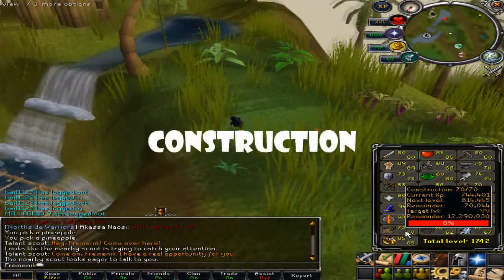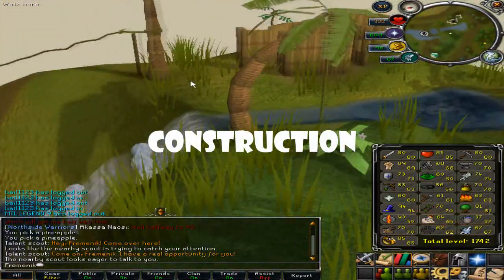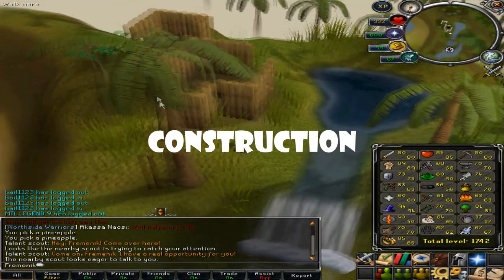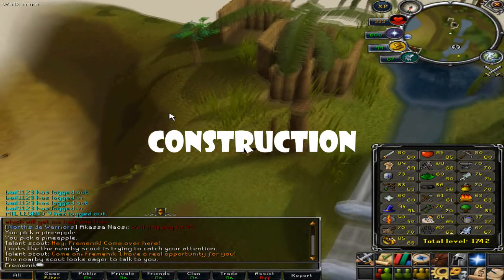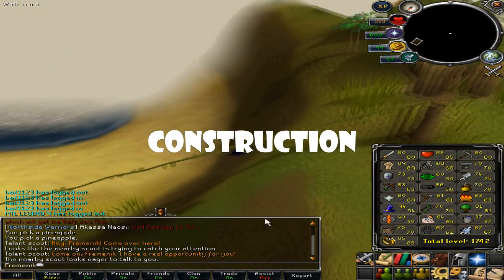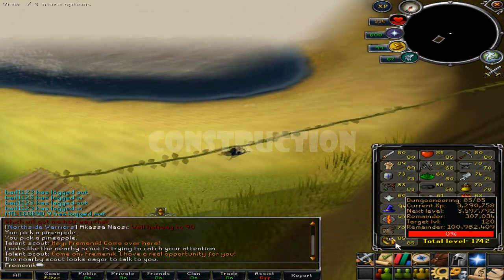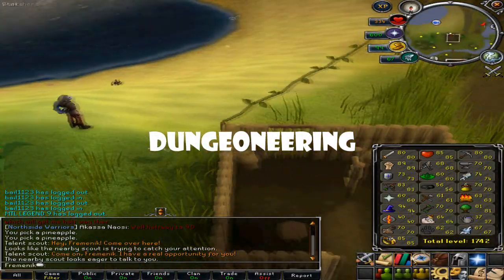Next up is Construction. It's pretty expensive. If you have the money, do it. I suggest mahogany tables or the mahogany door in your dungeon to get to 99. It's pretty expensive — your choice whether to do it or not.